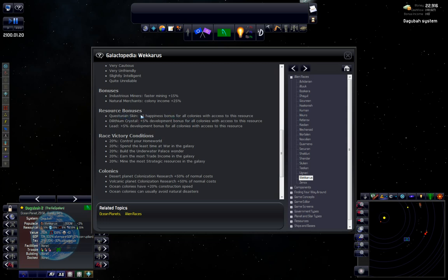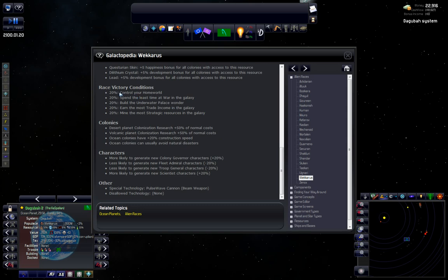Question Skin gives us plus 5 happiness. Development bonuses from Dilithian Crystal and Lead. Our victory conditions include: control our home world, spend the least time at war in the galaxy, build the underwater palace wonder, earn the most trade income in the galaxy, and mine the most strategic resources in the galaxy. There are actually five conditions here — most games have four — so we have an extra condition to fulfill.